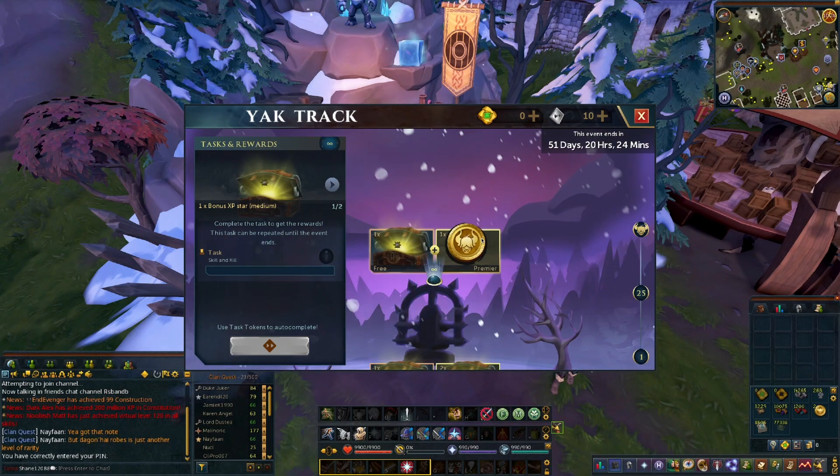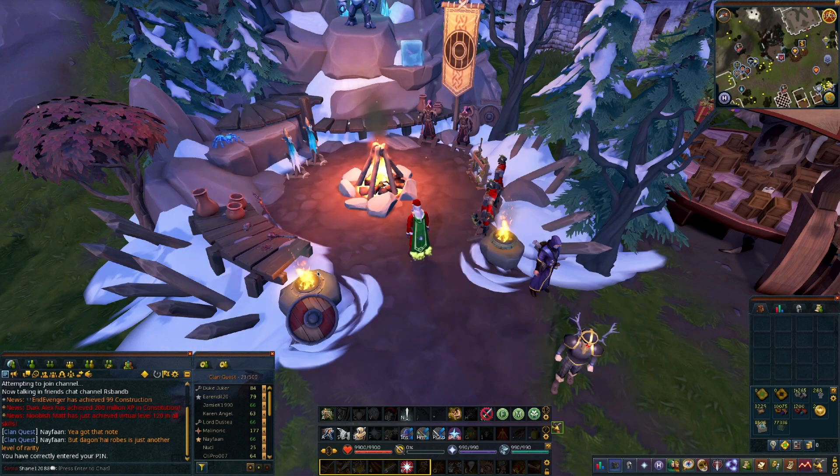That is a skill and kill — I'll have to go to the wiki for that. In any case, it's a skill and kill that just repeats every so often. And that's how, if you complete the Yaktrak early, you're going to grind these Yak Coins. What do you guys think of this as a mechanic? Because I think bringing back the cosmetics is good. But as we said, 10 Yak Coins throughout this entire thing. The skill and kill is 60, so it is one coin per five hours after the track is done.